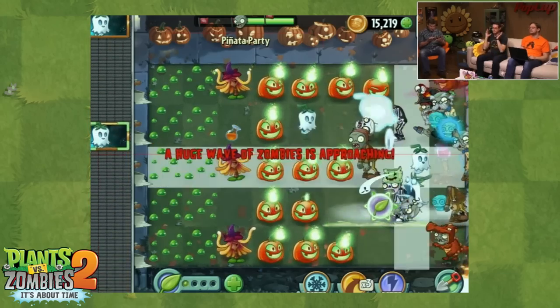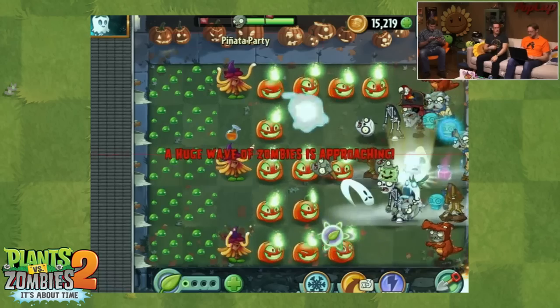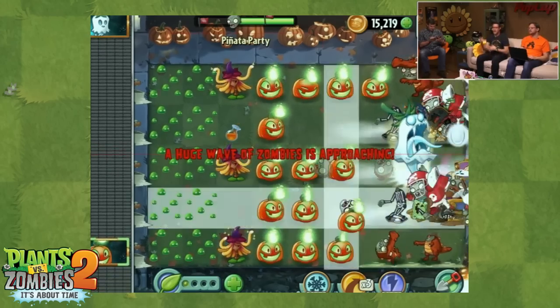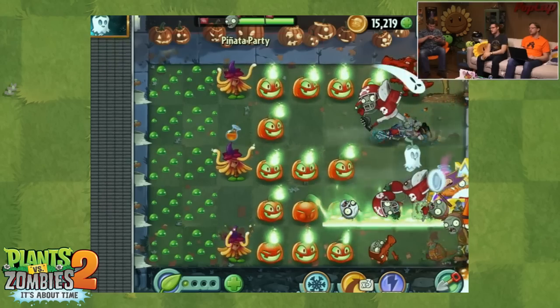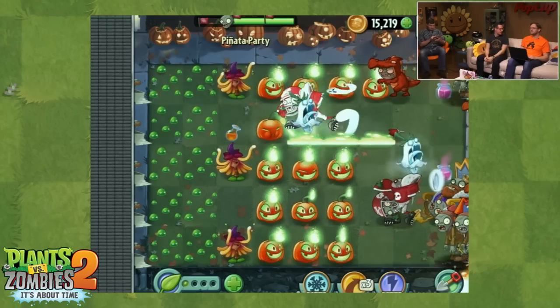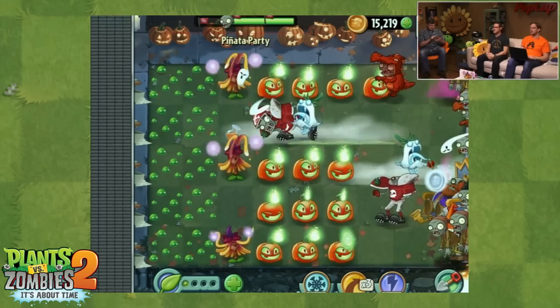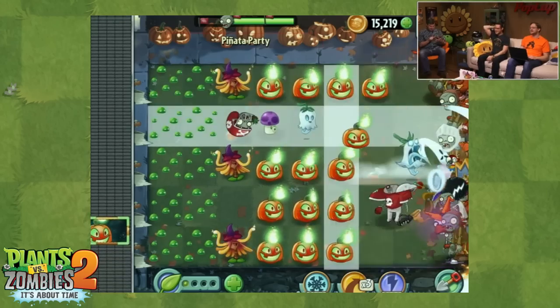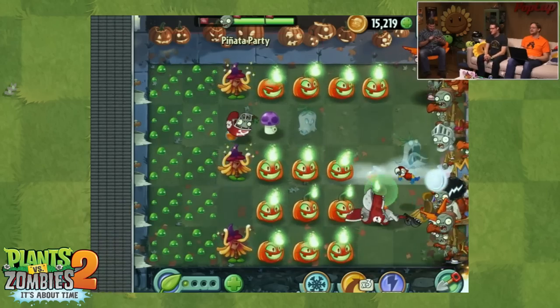In this one it is Halloween, and we're going to be packaging all these plants together so players who don't have any of them can go out and get them in one pack — it's going to be awesome. We're bringing them back exclusively for Halloween. We just got them all covered. And got that Pup Shroom on the board — that's awesome.